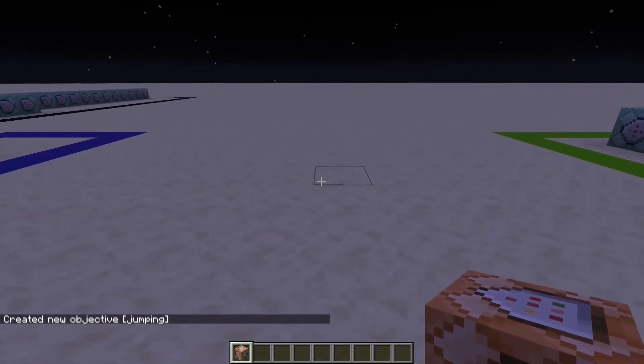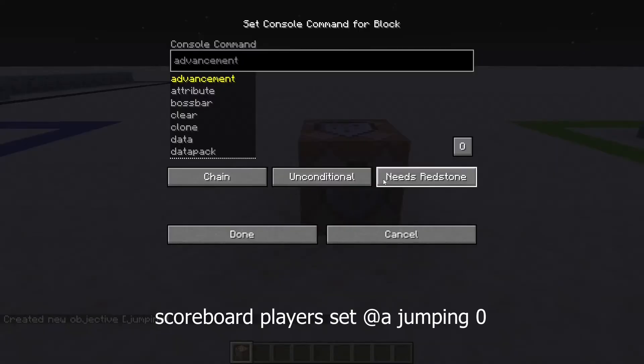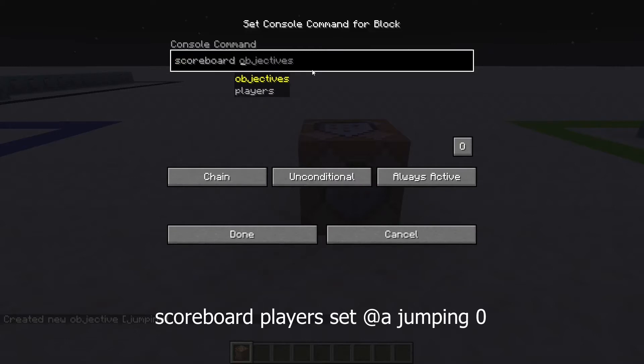Next, you're going to place down a command block. Set this to chain always active, and type: slash scoreboard players set @a jumping 0. This is the command that's going to reset the jumping scoreboard.